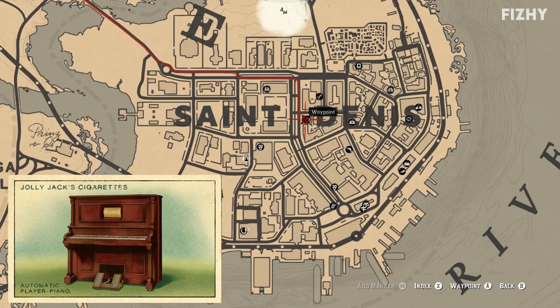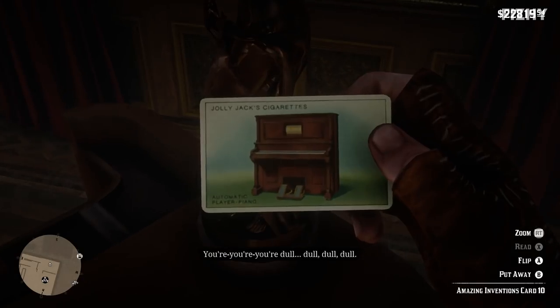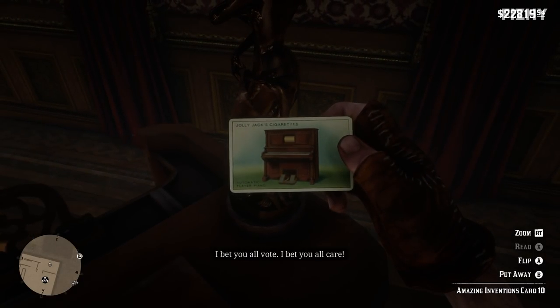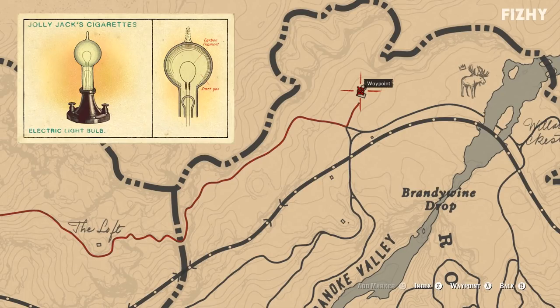For the player piano cigarette card we need to head to the piano located inside the Bastille Saloon. The piano plays music — we enjoy that.